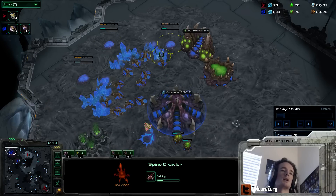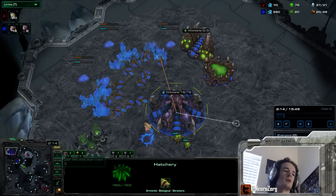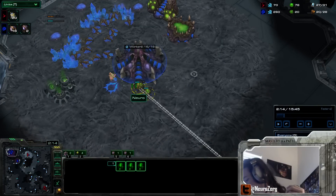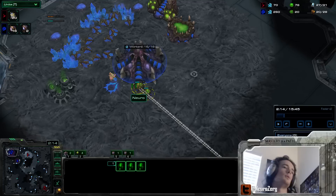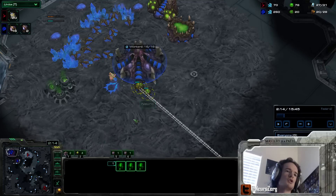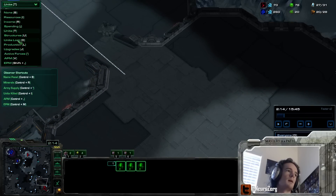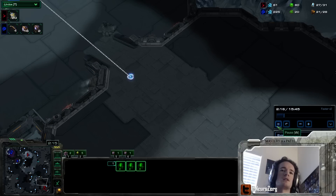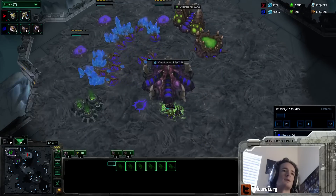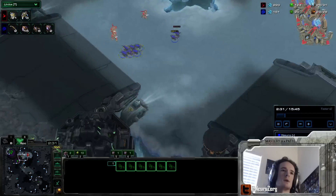If you place spines behind your worker line, it's a big pain for the Zealots to try and do damage to your economy. So, rather than use army units to attack the Zealots and deal with that threat directly, we can just put pressure on the Protoss side of things. I'm making about 10 to 12 lings and sending them to the opponent, forcing them to divide their forces, divide their attention, and sort of defend against the Proxy Gateway by attacking.